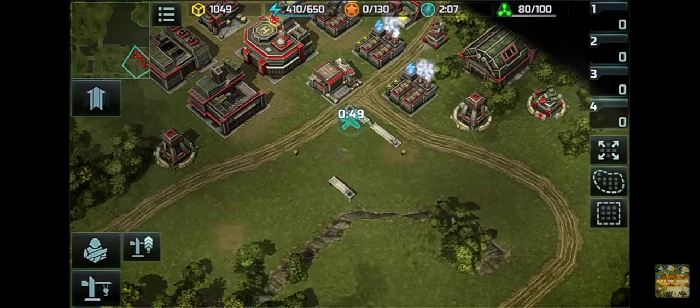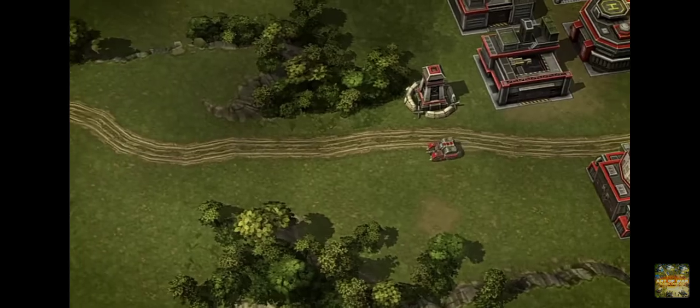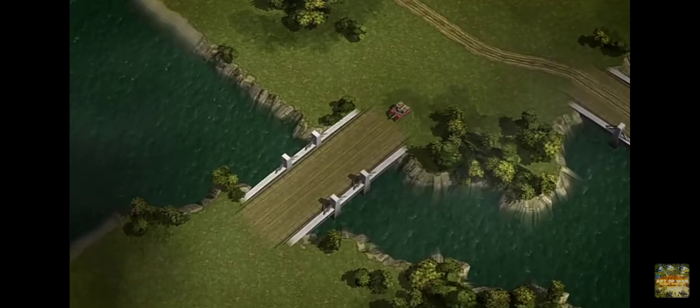We're building the prototype factory. Now let's order Mole and make it move to the very end of the map. Hold on — we're the developer, so we can just teleport Mole right to the bridge. Well, that's much better now. Take a deep breath.